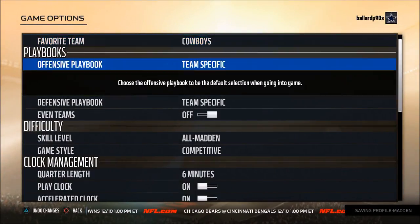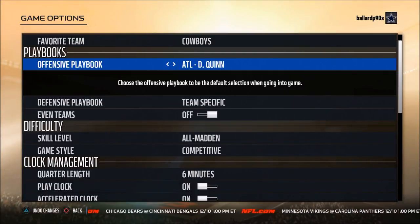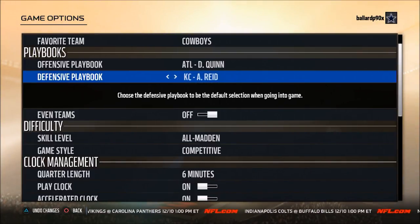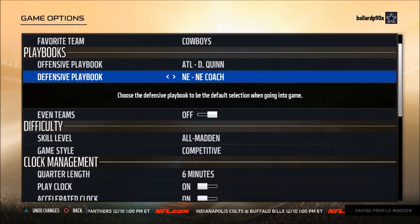The playbook I use on offense is Atlanta. We're going to be breaking down the Atlanta playbook in our next ebook, which I'm targeting for December 21st. Premium members will get access to this as well, so if you're not in the premium membership check it out — the link is in the description. The defense I go with is New England. That's going to be our ebook for December too, covering everything I know about both of these playbooks.